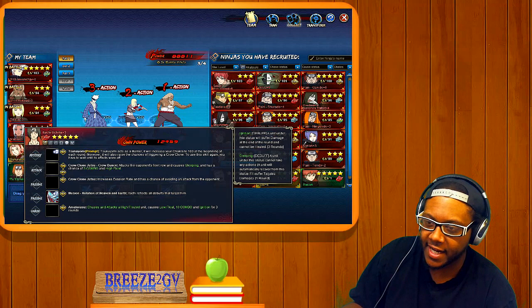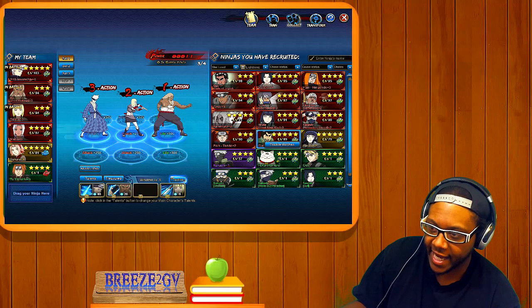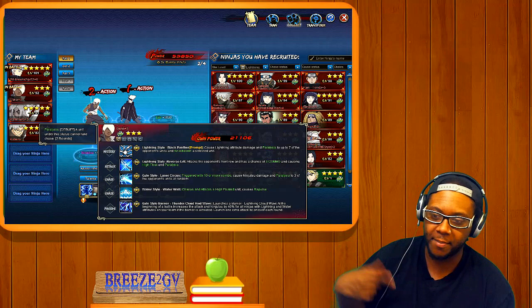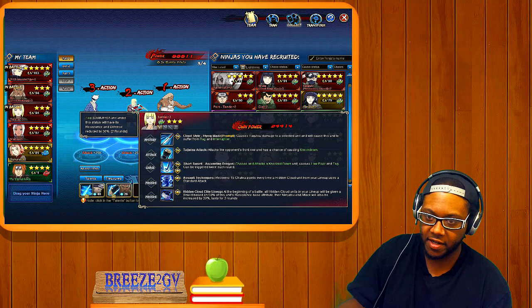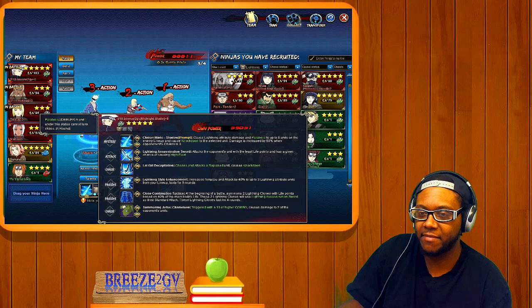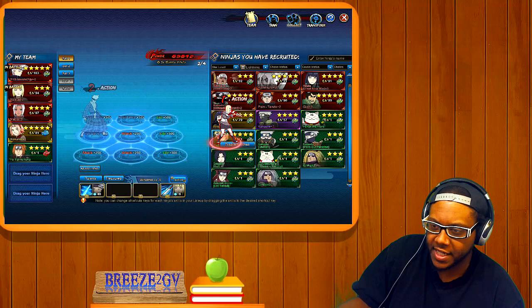You can add Darwi to the team. He buffs lightning and water type ninjas with his barrier — similar to Sasuke except his barrier automatically comes up without needing to use his mystery. It boosts by 40% and covers both lightning and water types, so it works with Water Main as well. This team also works with Earth Main, which I'll explain in the Earth Main guide.